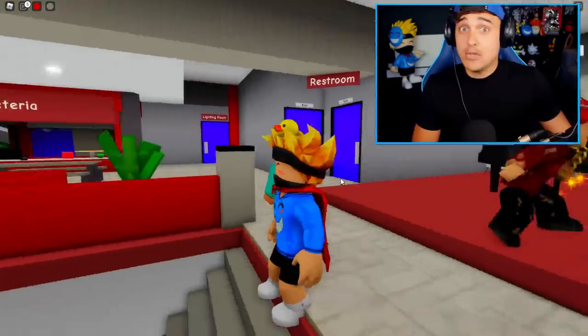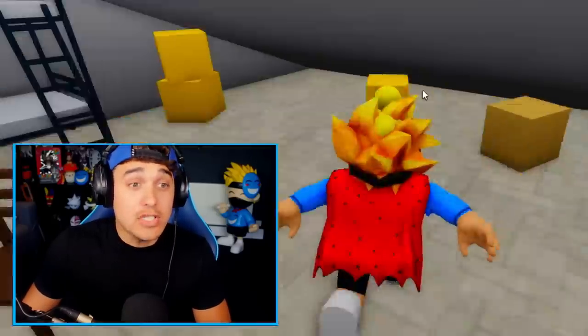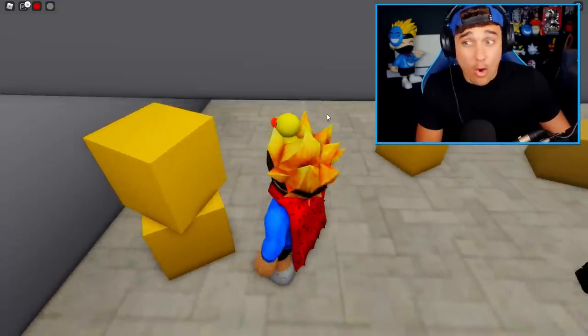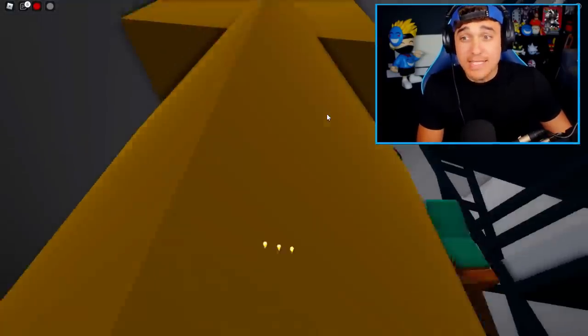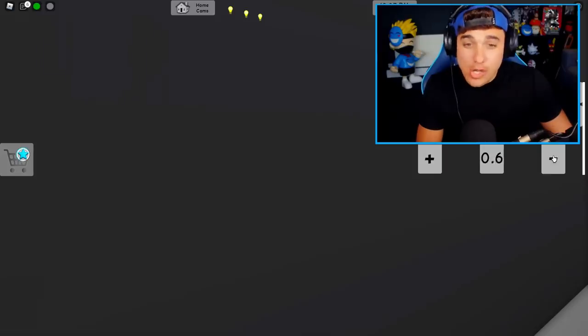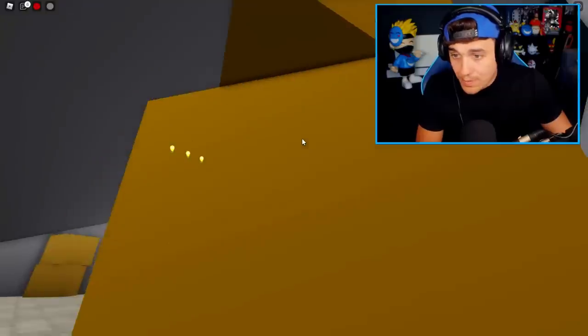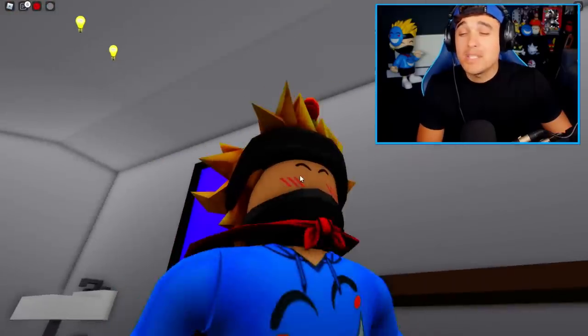Myth 29: The secret room in the school. Apparently, if you go into the janitor's closet, there is actually a hole underneath one of these boxes. I literally cannot see a hole on the floor. Let's make ourselves tiny. Nope, there is nothing there. Myth busted.